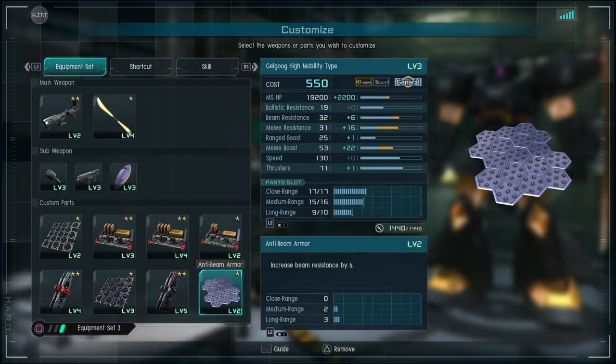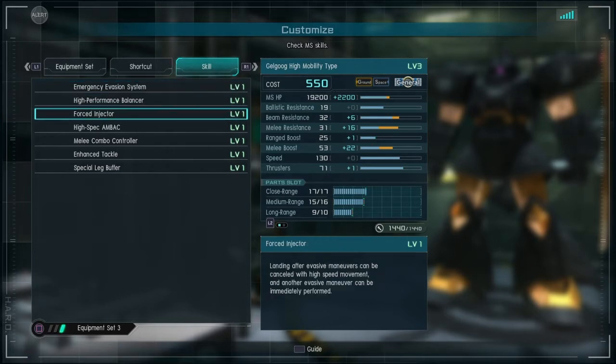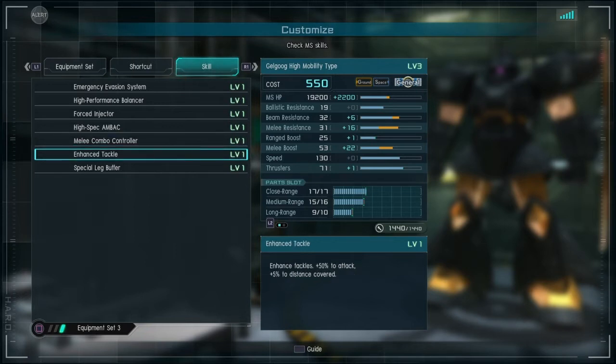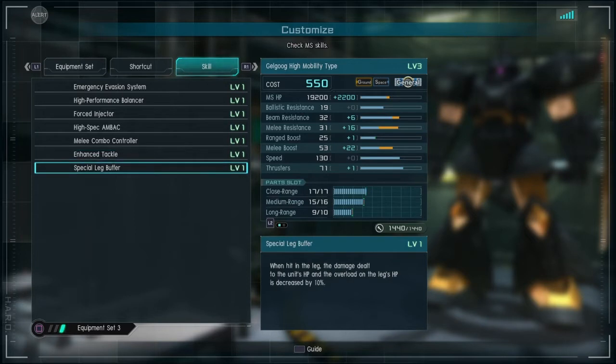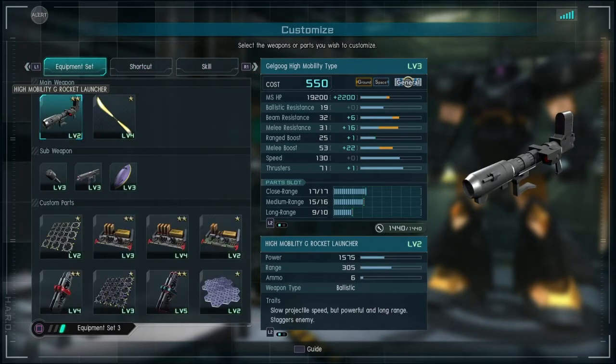Let's look at the skills for this suit. It has Dodge Roll level 1, High-Performance Balancer, and Forced Injectors — the 70 thrusters really help here so I don't need thruster parts. High Spec and Back, which is really good for space. Melee Combo Controller, so two-swing melee at level 1. Enhanced Tackle level 1 — your counter damage and tackle damage is increased by 50%, and it covers an extra 5% distance. It also has Special Leg Buff level 1, so it takes less damage to the legs and stress from boosting and dodging is reduced by 10%.